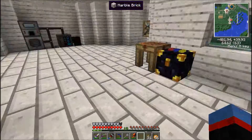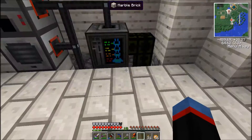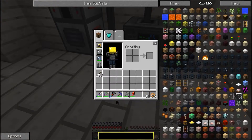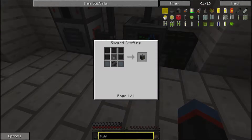Let's just cook this sand up and get some glass. I need six pieces of glass to make 16 panes of glass, which will make an absolute ton of oxygen tubes. What do I need? A fuel loader. How do we make one of these?